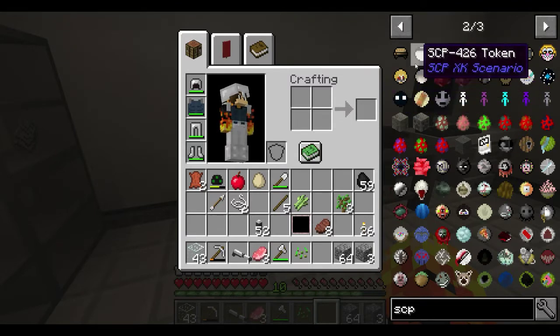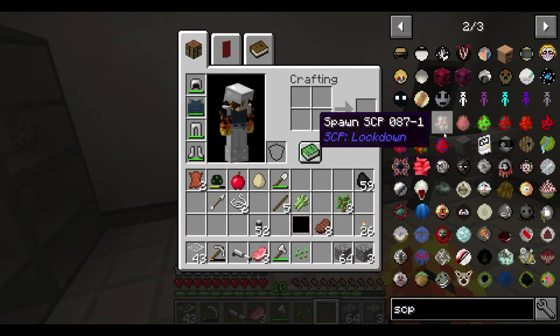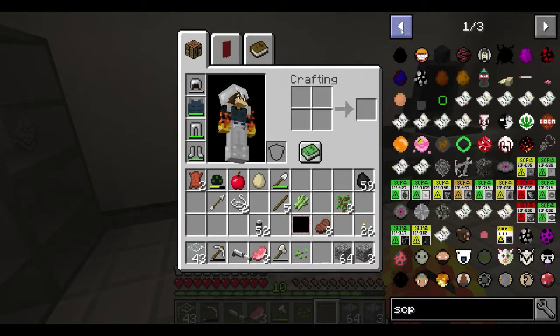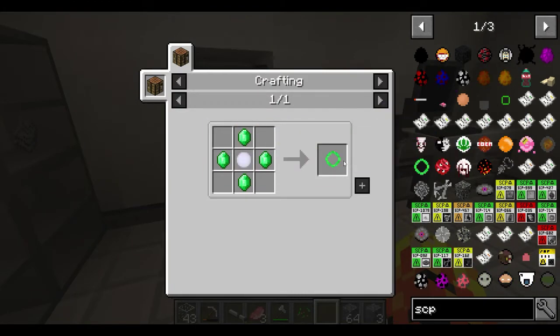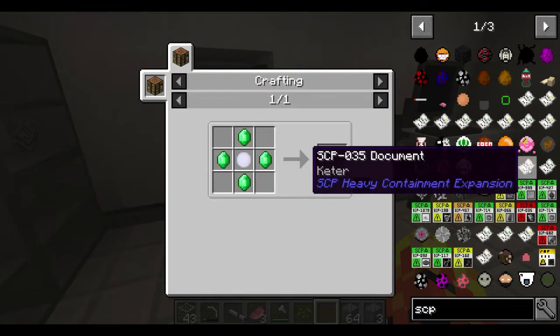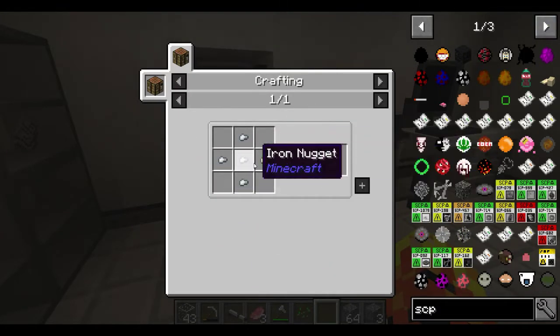I may actually have to cheat in some SCPs, because I can't craft these ones. This is an SCP token? Oh, that's an expensive token. Actually, how do you craft this?